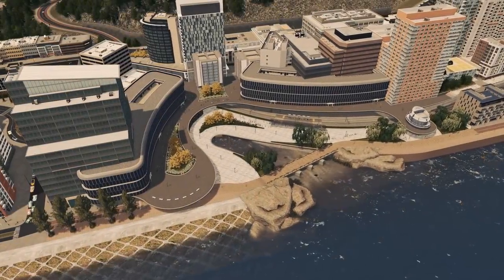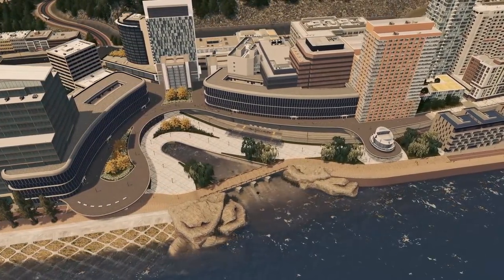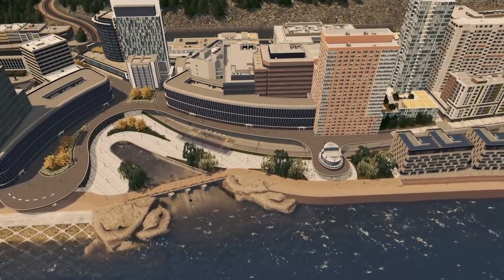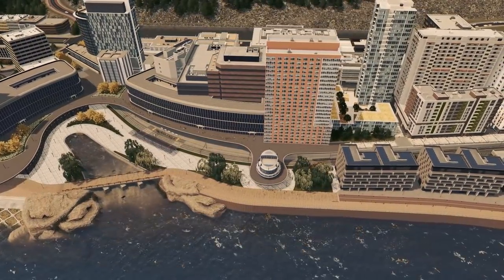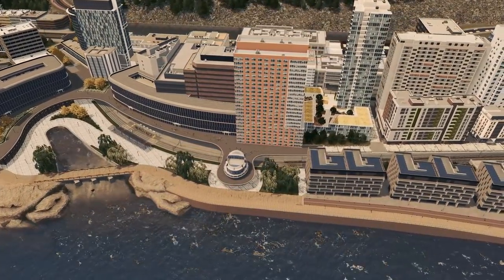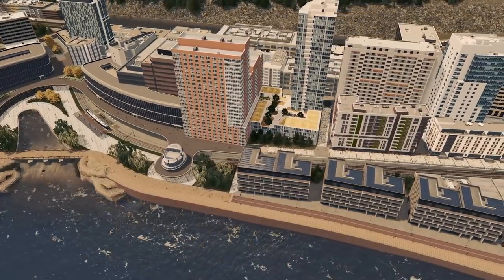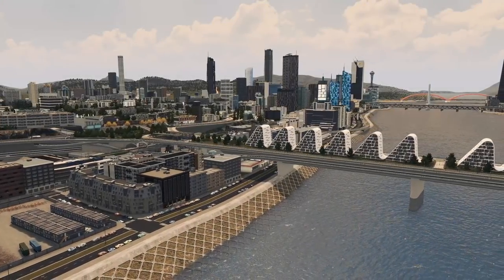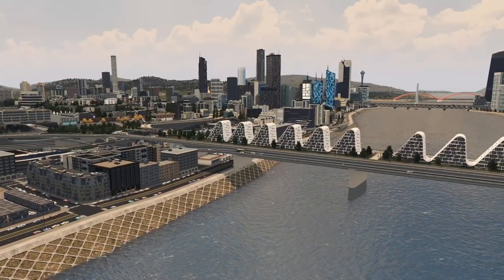Hello everyone, welcome back to Aurelia City in City Skylines. In the past episodes we were working on projects next to the river, which is dividing the city into two parts. We built lots of high density areas, a big detailed plaza, finished the second end of the residential bridge, and did lots of public transport infrastructure. Now it's time to move further away from the downtown and start working on the edges of the city, closer to the airport.